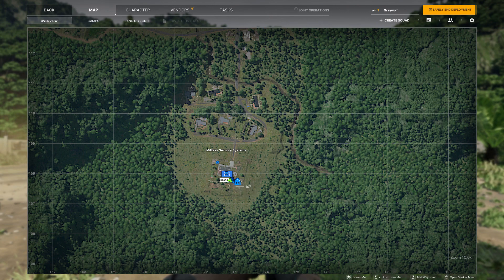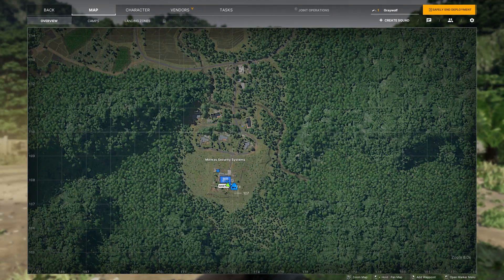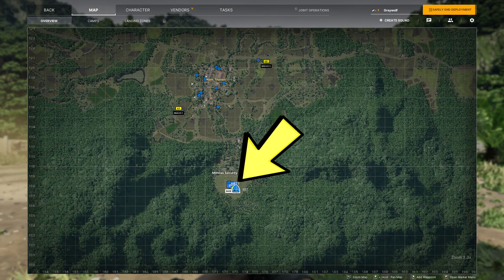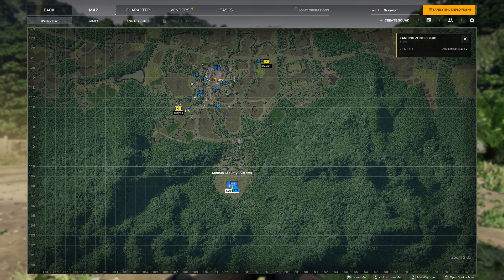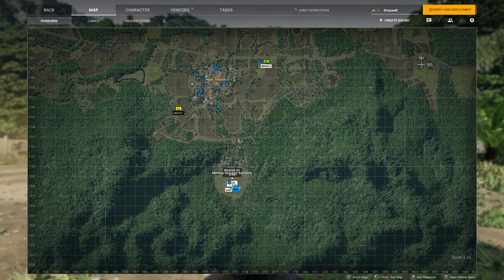All right, to call in the heli or chopper, press TAB and click on Map. There's a designated landing zone for these choppers that you need to remember — for example, we have one here at Basecamp and those two LCD yellow squares on the map. You can later on unlock more LC locations just by visiting the location. So what you want to do is just click on the yellow LC and there'll be a button that says Call Transport. You want to click on that to call the chopper.